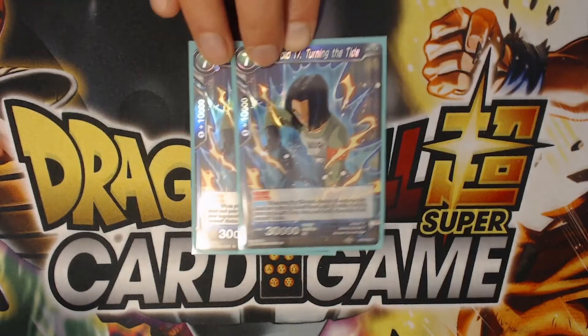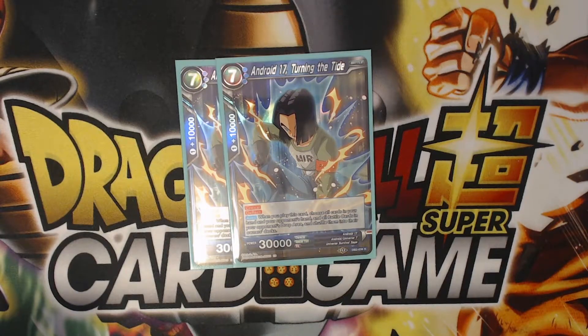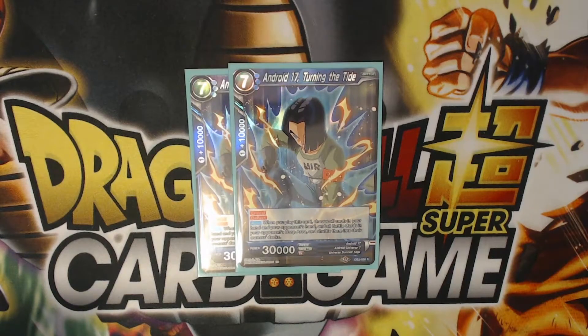Two Android 17 Turning the Tides — the last android card we run in the deck. When you play this card, you choose all the cards in your and your opponent's hand and all the battle cards in their drop area, and shuffle them into their deck. They don't draw any. If I've comboed a lot and I'm getting close to losing, I can play this for seven. If my opponent has a bigger hand than me, we shuffle both hands back into the deck, and now I have a seven-drop crit on the board while they have to draw one card next turn and start all over.